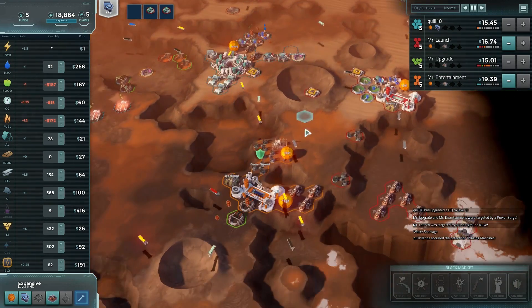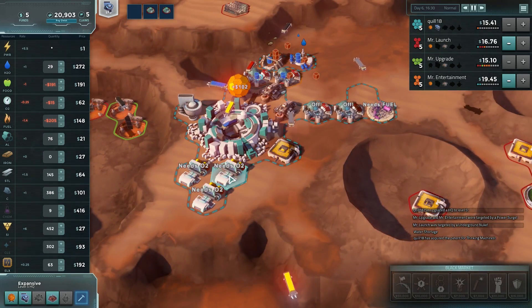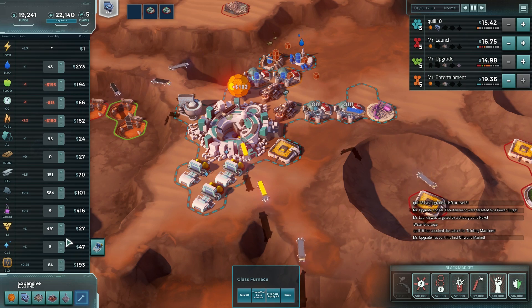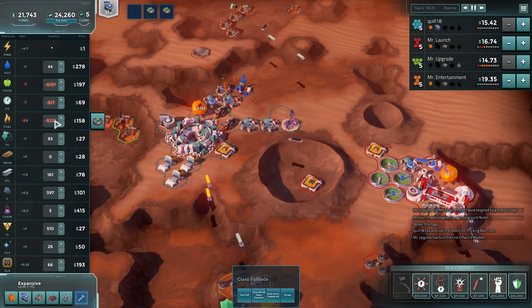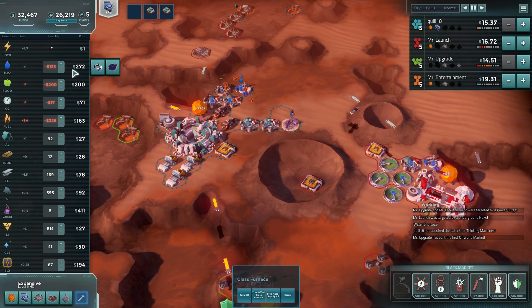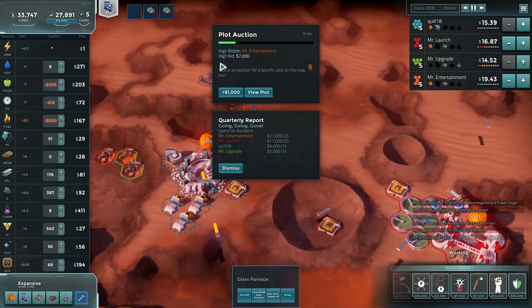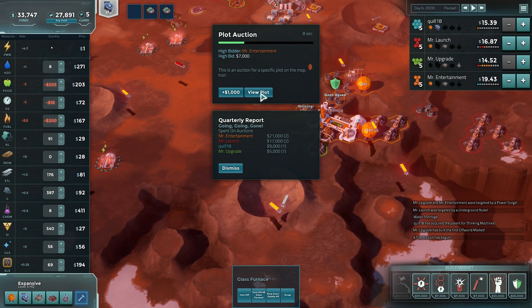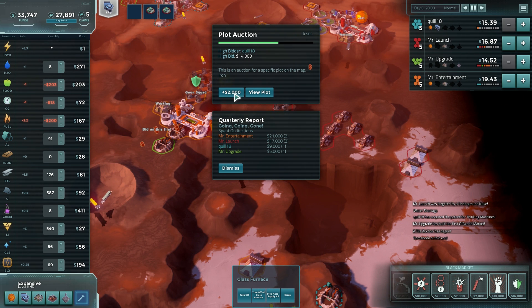Mr. Entertainment's stock price is going crazy. I don't know why people aren't targeting him — I was being targeted like crazy. He's got a little goon squads for defenses. We need O2 — let's sell off our glass and a bunch of chemicals. At least the price for that is really, really high. We're short on fuel — we're spending so much on fuel. We're getting our water back, which is nice. What are we bidding for? Iron — and I actually could theoretically use iron. Yeah, let's do it. I think I'm going to lose this game, but that's fine.